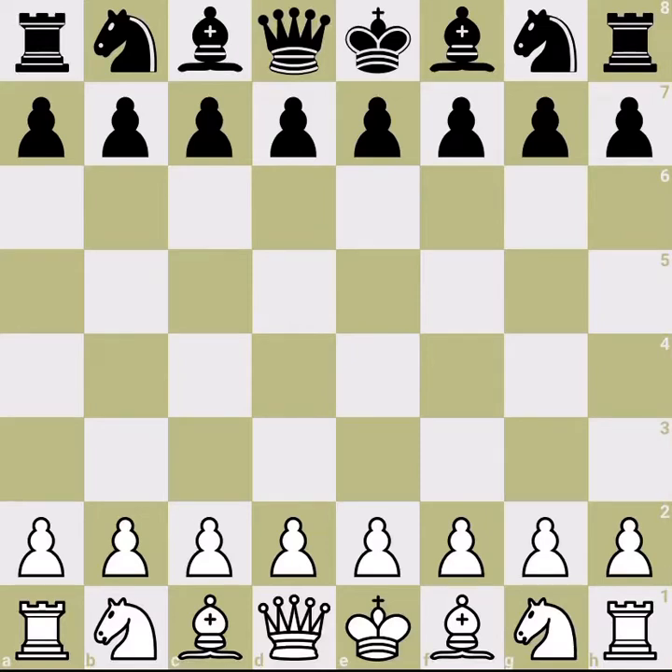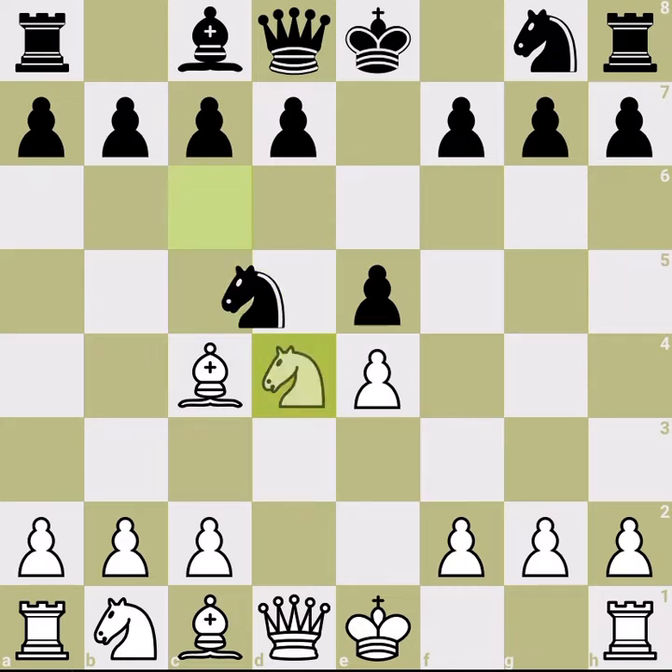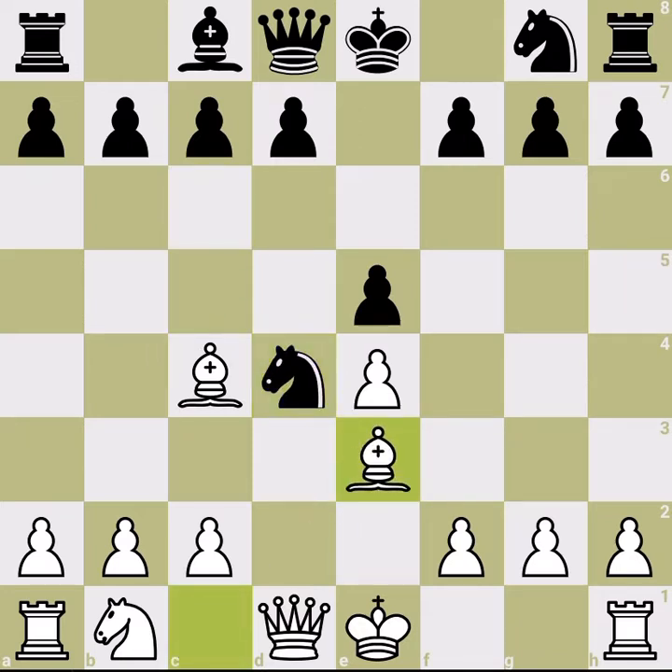Hi, welcome back to our Scotch Gambit series. This is the last part covering bishop takes d4 at the fourth move. This is a gambit — bishop takes is a critical line where black claims to win a pawn and keep it. Last time we said the knight should go back, not stay there.